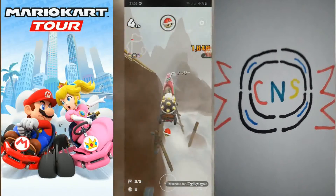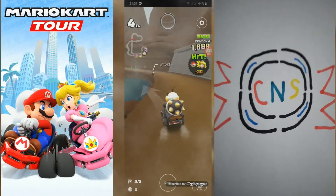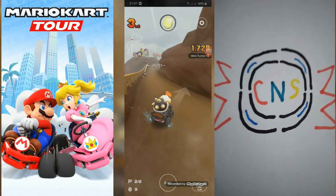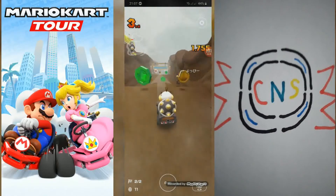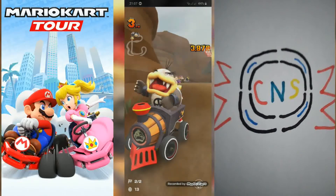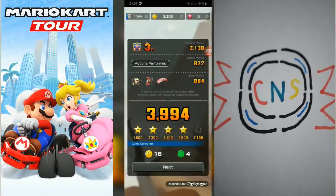Oh yeah, it's okay though — I'm gonna get the green coin in the glider if I can. No, I did not. Take that! Okay, go up the one. I was gonna be hit by a Bowser shell. With my grade, I have collected 4 green coins total on the map.